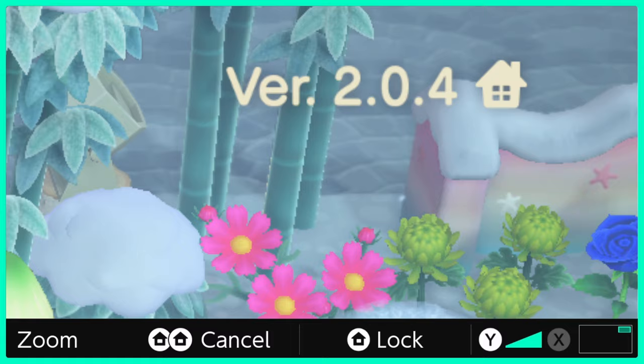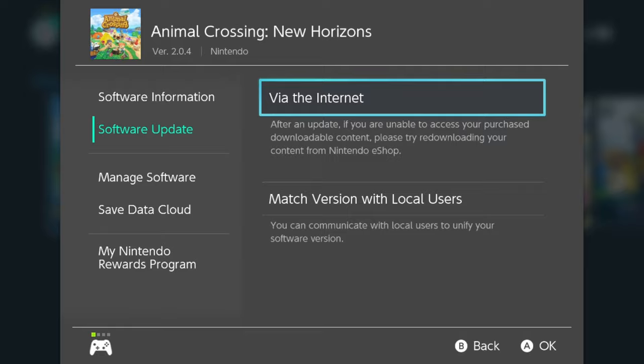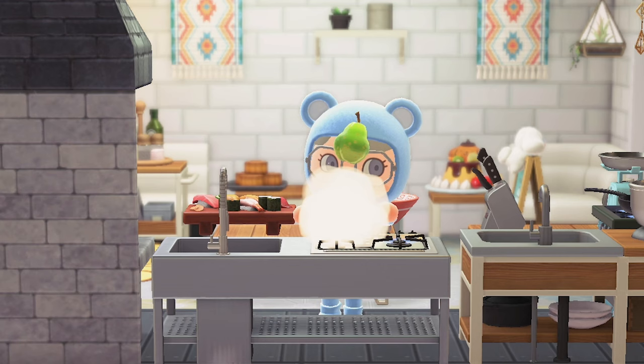If for some reason your game version is not 2.0 or above, press the plus button again while hovering over Animal Crossing on the home screen. Then go to the software update menu and select update. And now that your game is updated, let's get you that cooking feature.